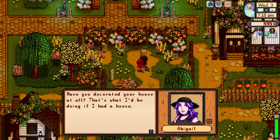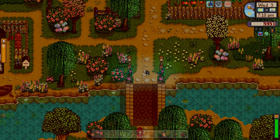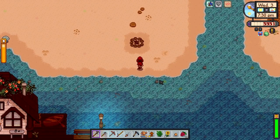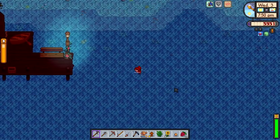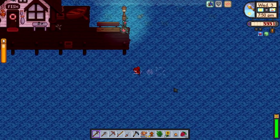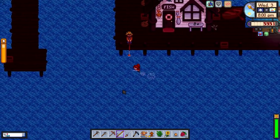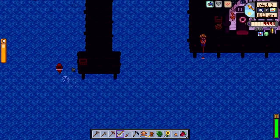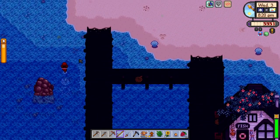Oh, is that Abigail near the gravestone? She says she'd be decorating her house if she had one — but she lives with her mum and dad. Now we're on the beach. Check this out — we can go in the water! We can go for a swim. We can swim wherever we want. If there are bubbles we can't reach for fishing, I'm sure we can still do it. Hello Willy, don't mind us. We can actually jump up into different spots. Just swimming around anywhere there's a water source — in ponds, lakes. Cool off in the summer. I love that mod.